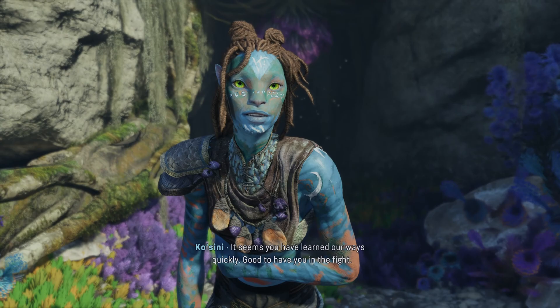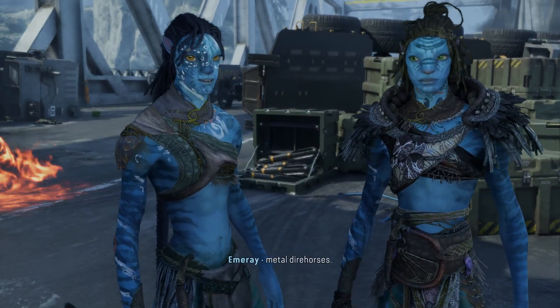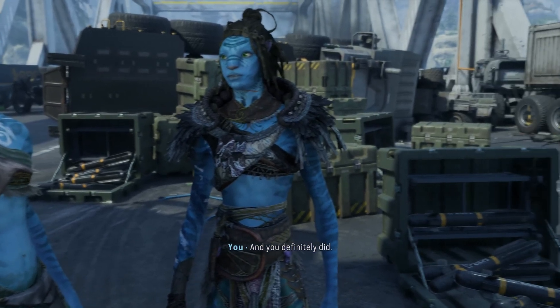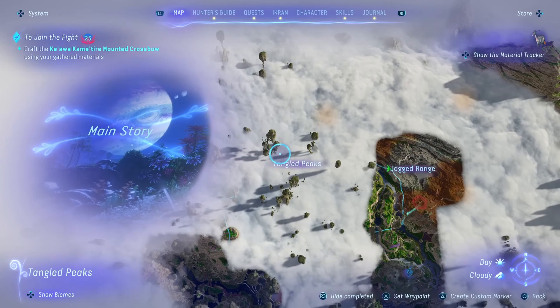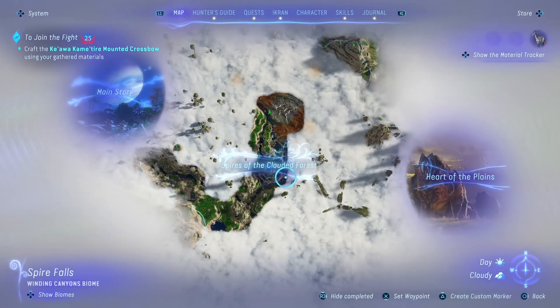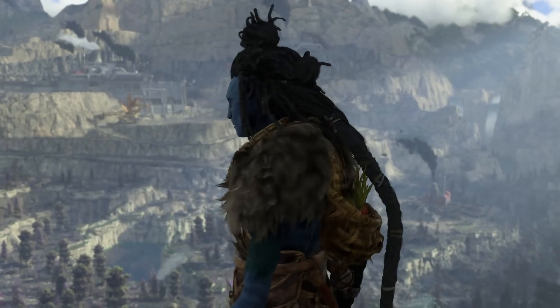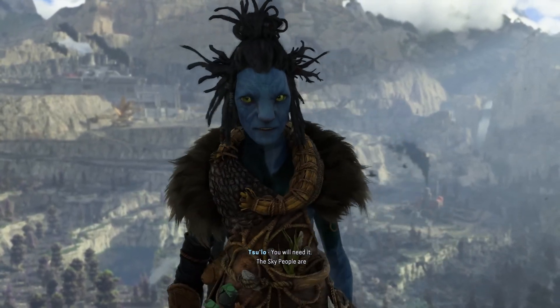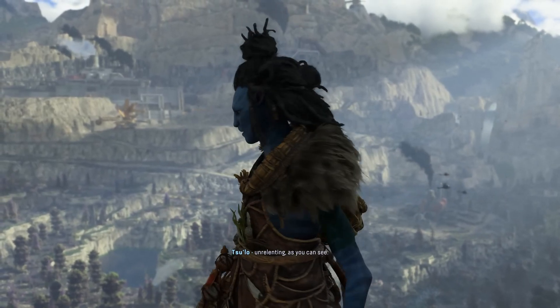Secrets of the Spires delivers a strong visual and auditory experience. The graphics bring Pandora to life, with new locations utilizing light, shadow, and color in spectacular ways. The sunsets in the Spires are stunning. The soundtrack features soaring anthems and quieter, haunting pieces that enhance the atmosphere. The sound design also makes a difference — hearing something growling nearby or the unsettling hum of RDA machinery keeps you on edge.